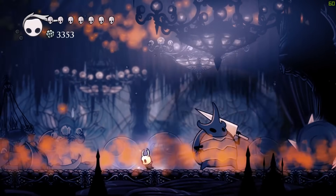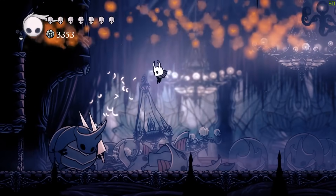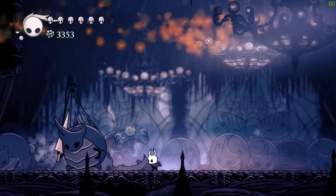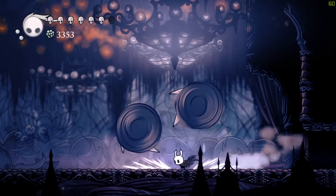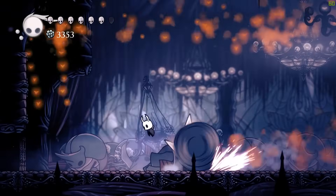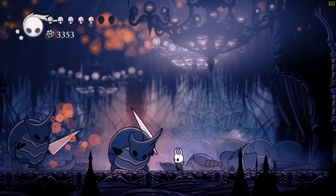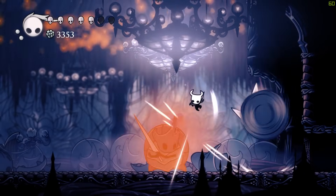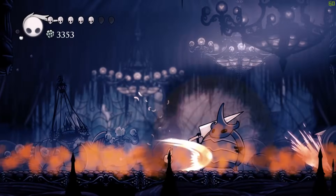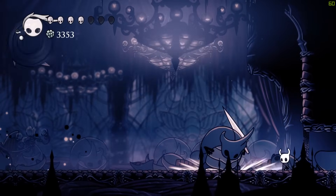If he rolls back a little, he's going to do his normal rolling attack. Get down stabs in when you can, but you can't really cheese the boss with that attack because they bounce around a lot. It never hurts to get a few easy ranged hits in, so use that to your advantage.